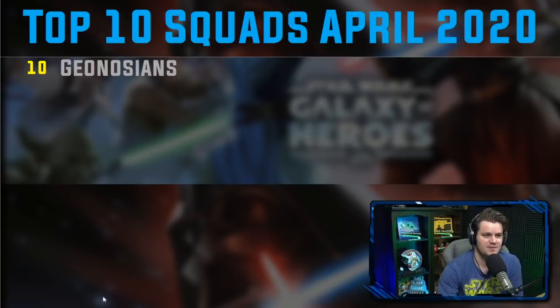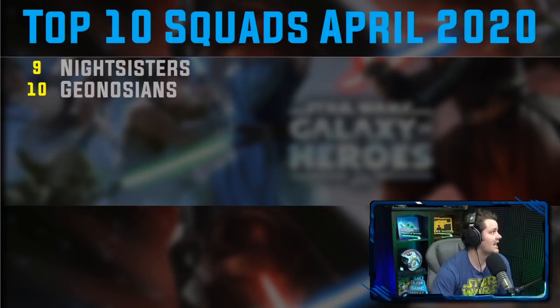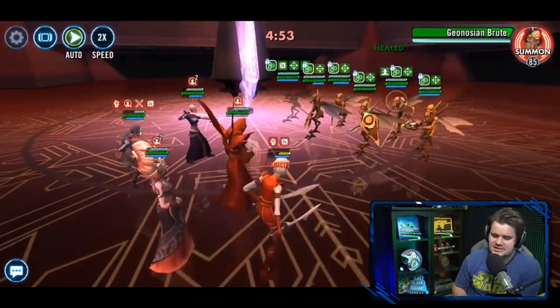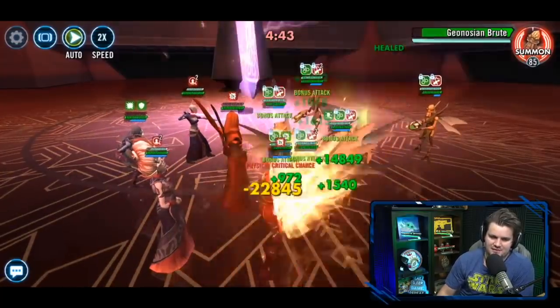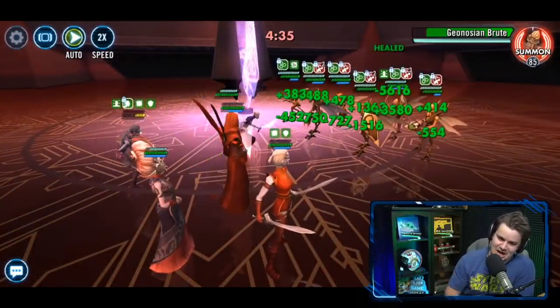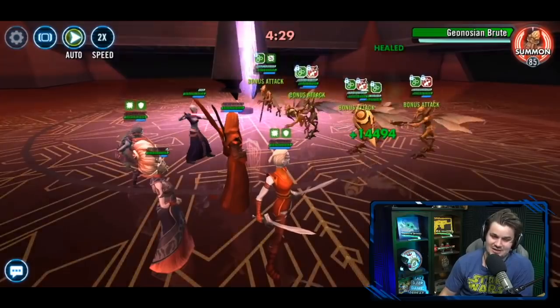Let's get to number nine: the Nightsisters. Nightsisters are a must-farm for everybody. You need to have Nightsisters — they're great in Grand Arena, a good offensive team, a good defensive team, good just about anywhere you decide to put them. What I really like about Nightsisters is it's one of those teams you cannot sleep on. There are very few counters you can take against Nightsisters where you can just relax. You have to be white-knuckle careful. And that zombie mechanic — zombie reviving over and over again — it's just always there messing you up.